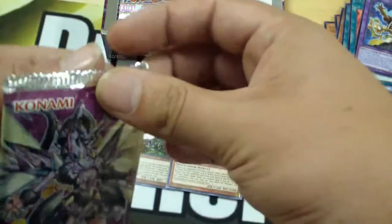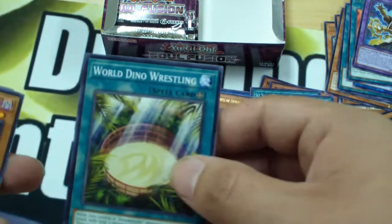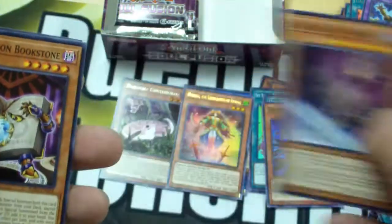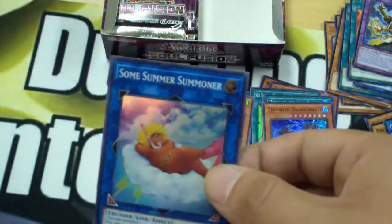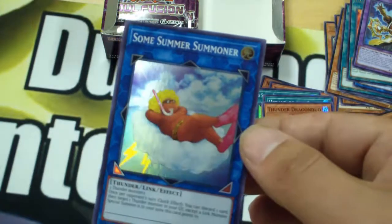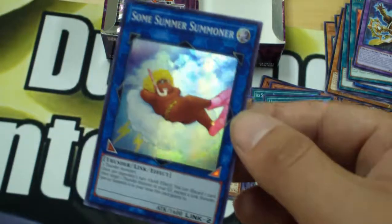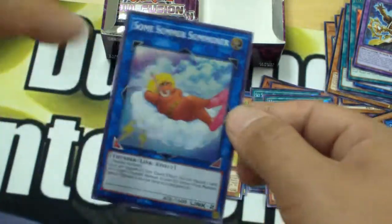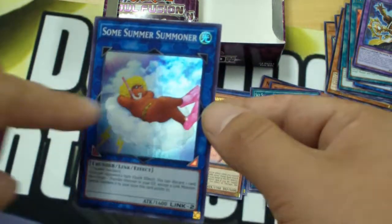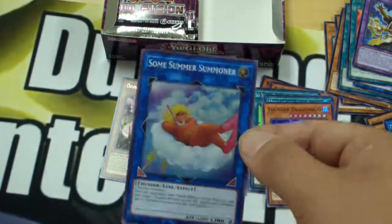Tsuchinoko — Danger Snake, Snick. World Dino Wrestling field spell. World Legacy, World Wound. Incantation Bookstone again. And Some Summer Summoner — I adore this card's name, and this guy just looks so chill. I love that he's great support for the Thunder Dragon archetype. I adore this card, I identify with this card, I want to be this guy. This is hysterical. Look at him. He's even thick. I love this card.